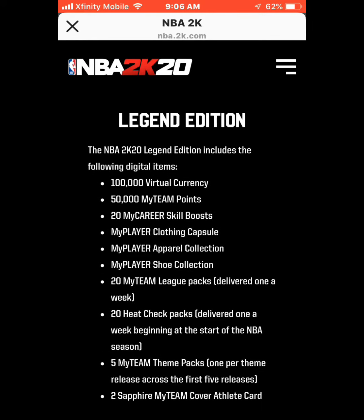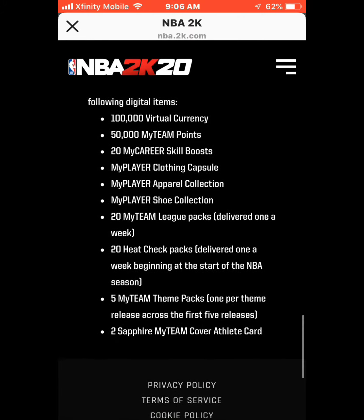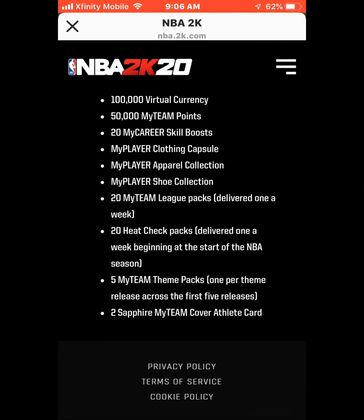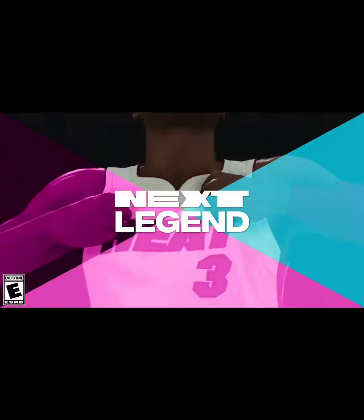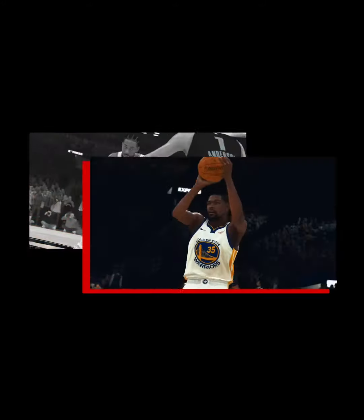The legend edition includes 100,000 VC, 50,000 MyTeam points, 20 skill boosts, MyPlayer clothing and apparel, a shoe collection, 20 MyLeague packs, 20 Heat Check packs, theme packs, and cover athlete packs.